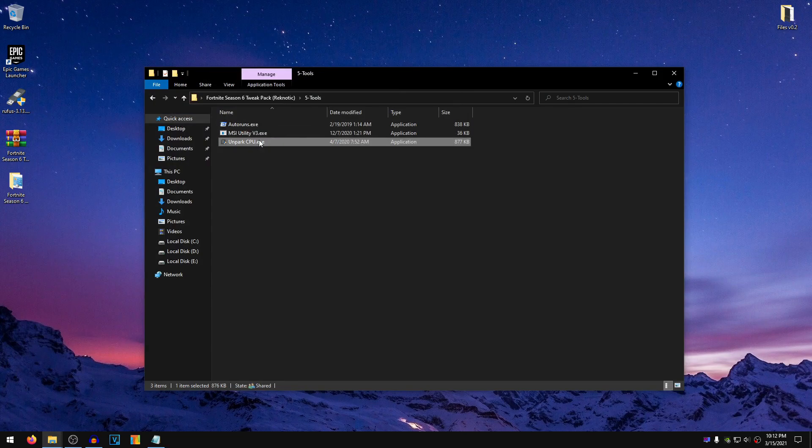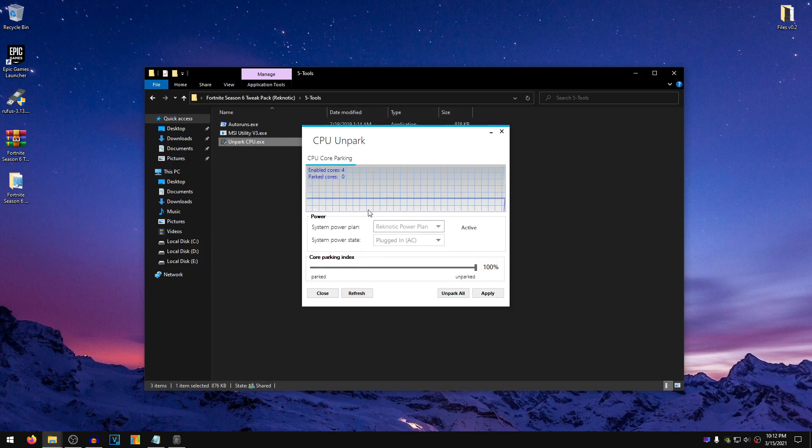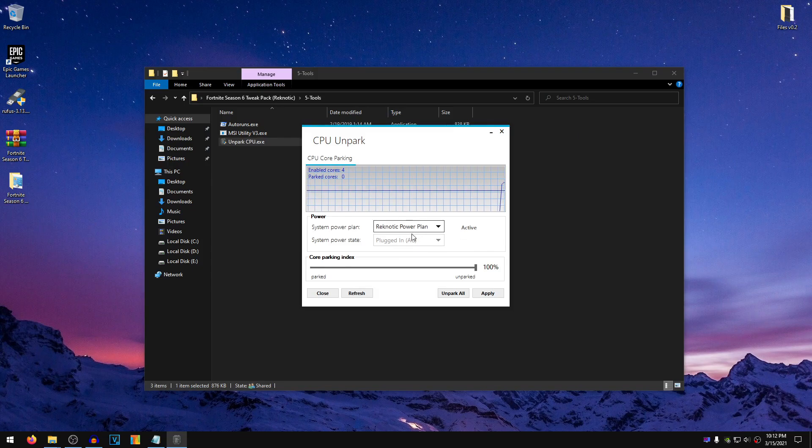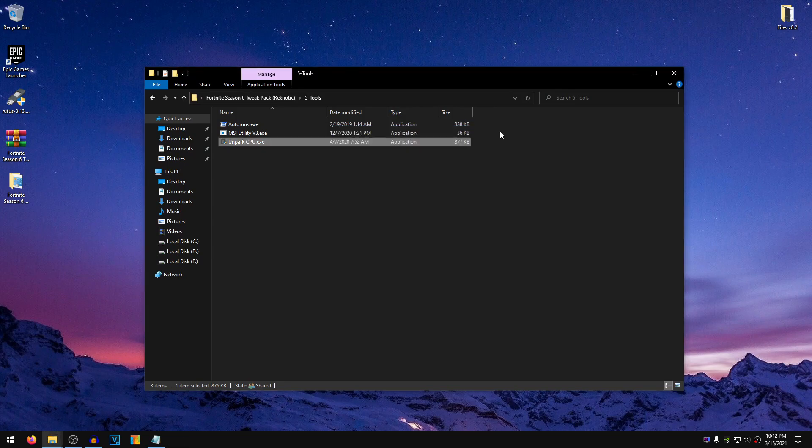Then right-click on UnparkCPU.exe, run it as administrator — we are basically going to be unparking all of our CPU cores using this program. Once it loads up, make sure that the Ragnetic Power Plan is selected and activated. Then set this to 100% Unparked, Unpark All, hit OK, Apply, OK, and now you can close out of this.